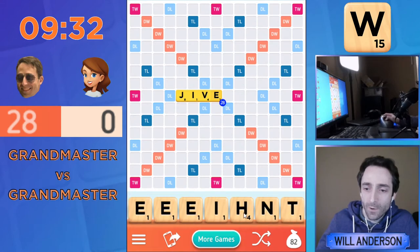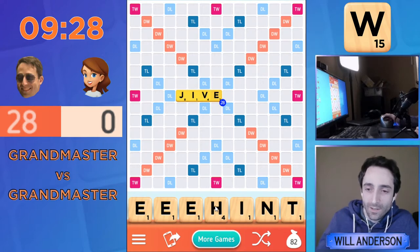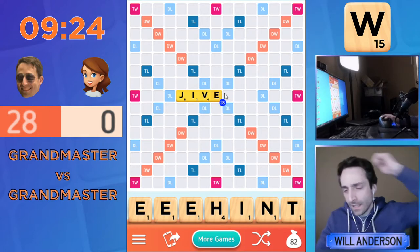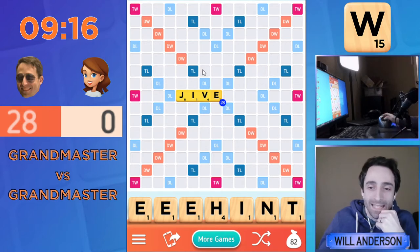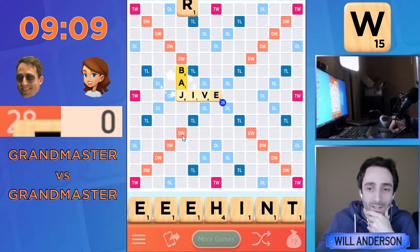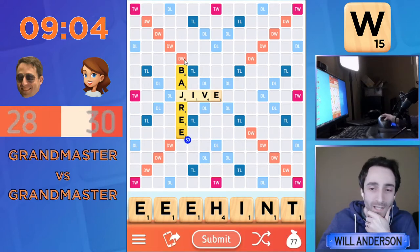I guess I'm hoping for a G for 18 — that would be nice. Other than that, I have no hooks for JIVE, and I'm just going to have to wait and see what Zoe plays to figure out what I'll have available. It's possible Zoe will play something down from the J with a G in it. Instead, it's just BAJRI. Nice play.